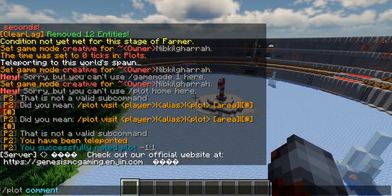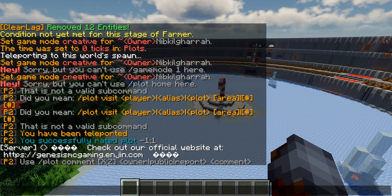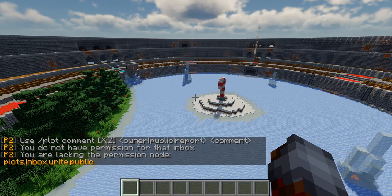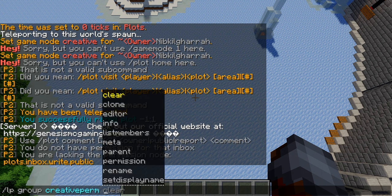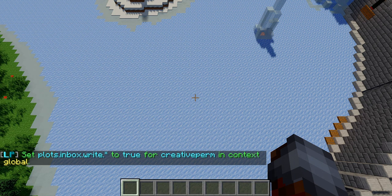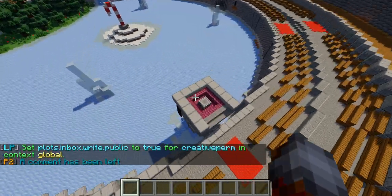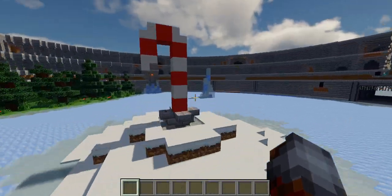Now I can do /plot comment - 'Wowzers mate.' Now, I want to make that public so that everybody can see that I commented. Because just look at this architecture - it is pretty wowzers.